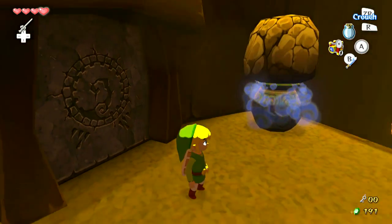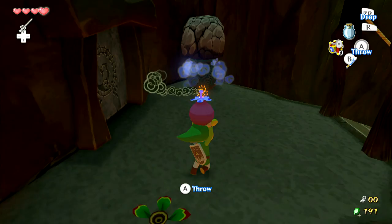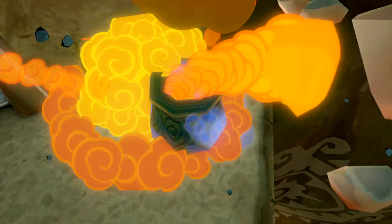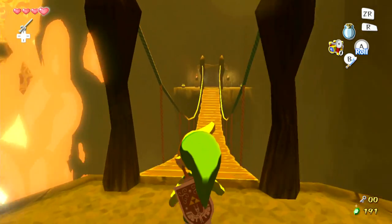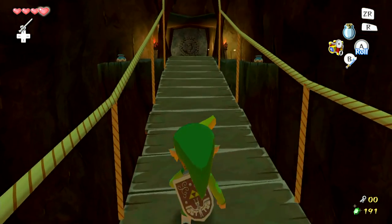We've essentially reached the halfway point because there's another one of these pots here — there was one at the beginning of this dungeon. These are teleportation pots, so if we blow up this one and jump in it, it would take us back towards the beginning of the dungeon. There are three total: one at the beginning, one in the middle, and usually one right before the boss door, so you can use those as sort of quick-save checkpoints.